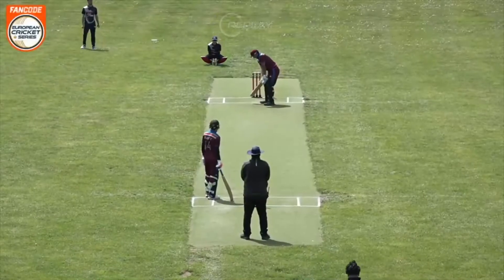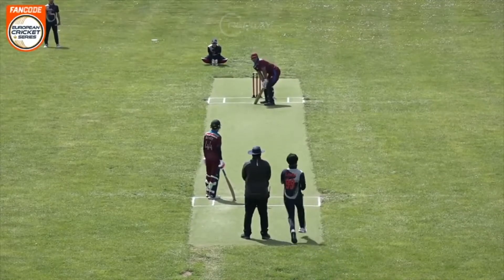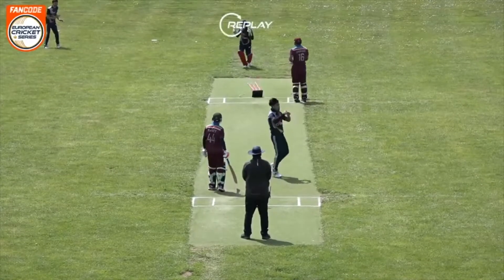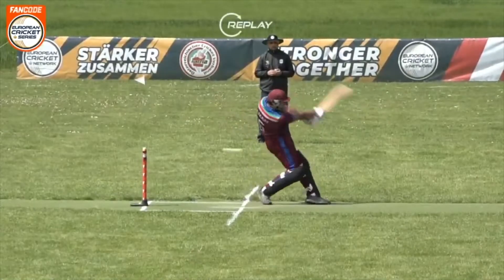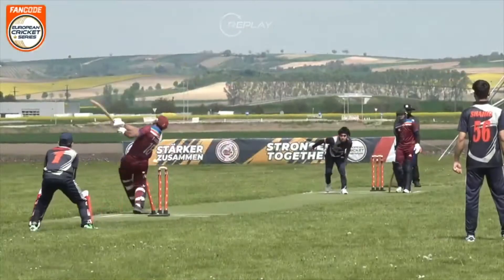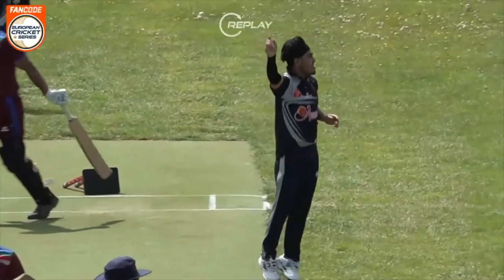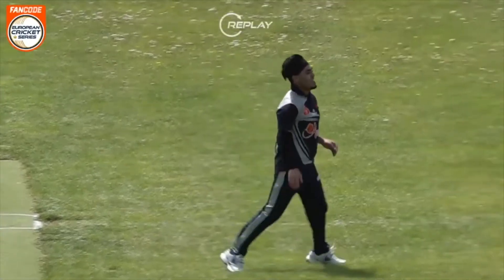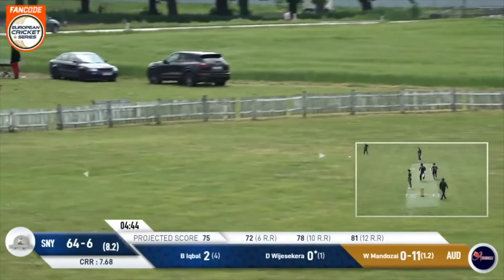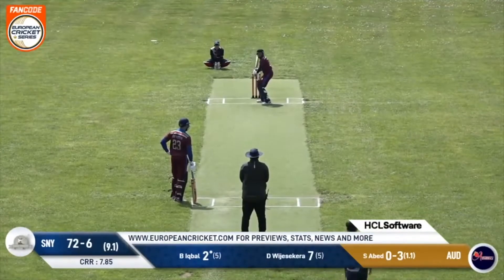Now he's doing a bit of dancing as he knocks the stumps over. Just tries hitting this too hard and takes his eye off the ball, and leg stump is knocked back — the celebrations start from the bowler. Gilzai is a good man to send back — he'll go for 11. He gets a fair chunk of this, it'll be four runs. The fielder has definitely been supporting the bowlers.